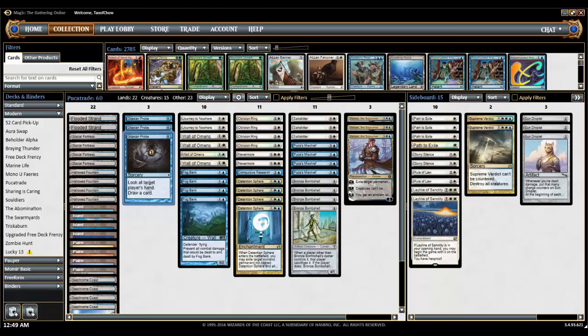Hey, this is Tao Chow with MTG Forge, and today I'm going to talk to you about a new deck that I put together. I was looking for an interesting deck, and I came across this card called Pooka's Mischief — I suspect that's actually where Puca Trade, the website, named itself from. It's a really fun and interesting card, so I thought if I could build around it, it might be a fun deck to try and play. I looked around and got ideas from a ton of different places, and I think this is the best I was able to come up with. It's a combination of different people's ideas — not all my own, but definitely not a net deck either. So let's get started.